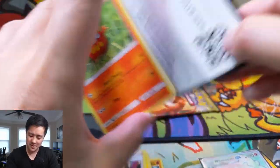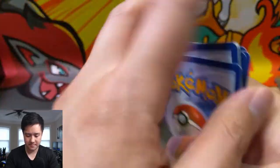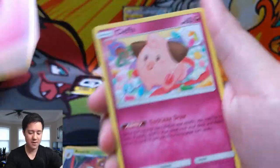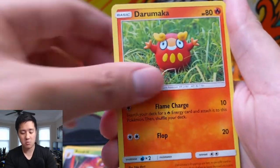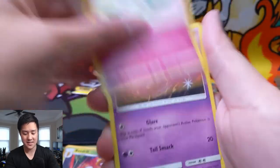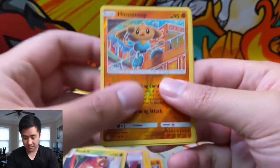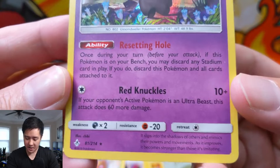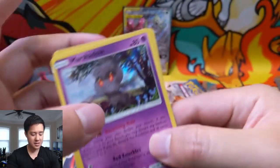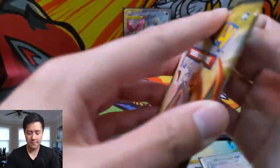On to our Gardevoir Sylveon pack — it's been a while since I pulled a Gardevoir Sylveon. Fairy Energy, Kleffa, we got a bunch of baby Pokemon, Dust Island, Daru, Maka, Caterpie, a Cottonee, Ekans, Carvana, Hitmon Top for the reverse. And then a Marshadow — this one's not as good as the Let Loose, but the Resetting Hole does have some utility as a good way to get rid of your opponent's stadium.